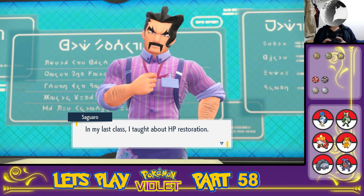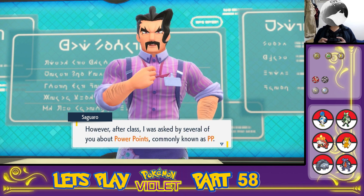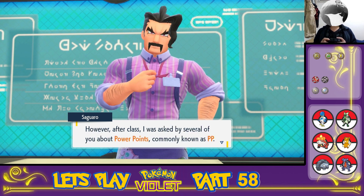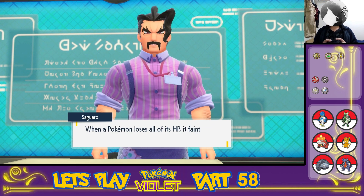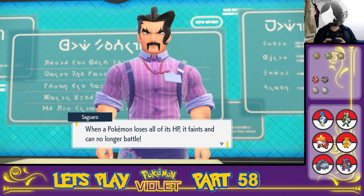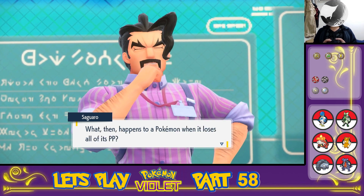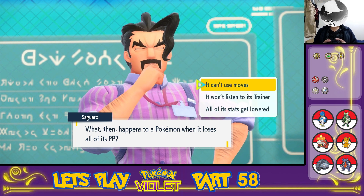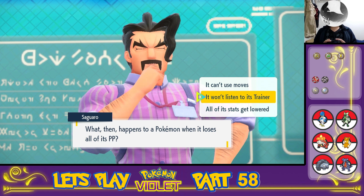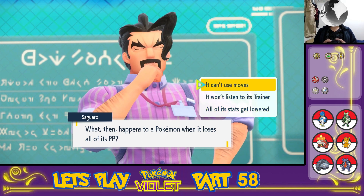In my last class, I taught about HP restoration. However, after class I was asked by several of you about power points, commonly known as PP. When a Pokemon loses all of its HP, it faints and can no longer battle. What then happens to a Pokemon when it loses all of its PP? It can't use moves, it won't listen to its trainer, all of its stats get lowered. The answer is — it can't use moves.